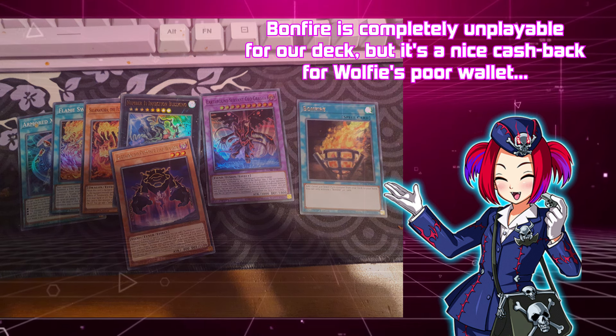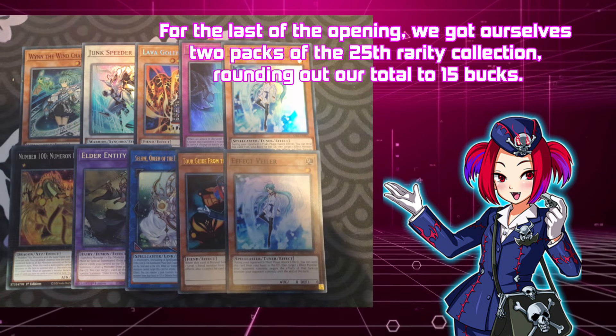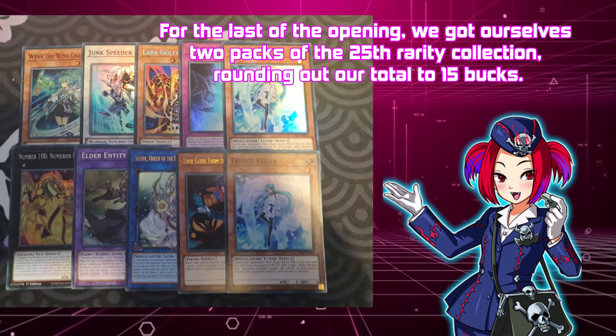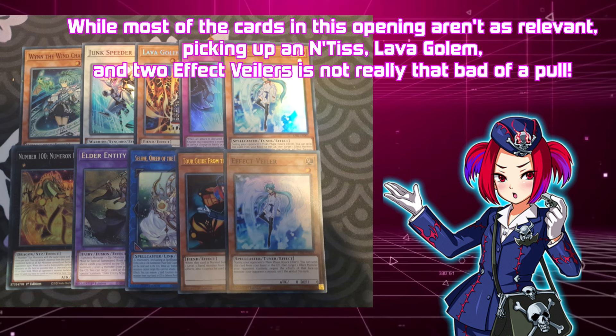Instead, Wolfie decided to just take a photo of all of the relevant cards he opened this week, which you'll see on screen now. As you can see, we opened seven packs of Maze of Millennia this week, and actually hit the jackpot.